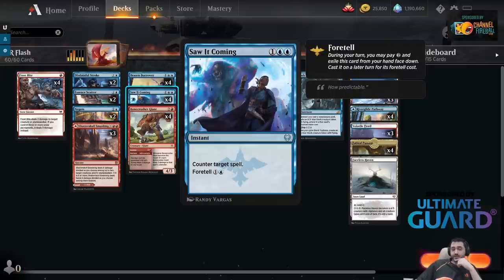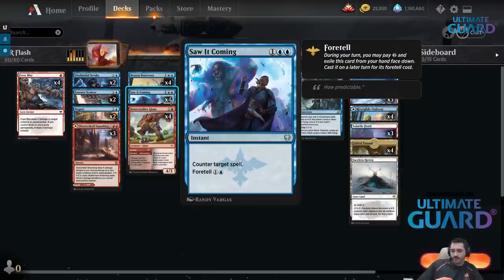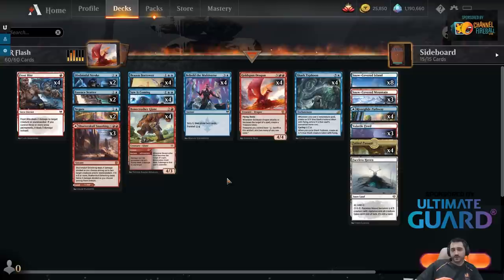It remains to be seen if the Foretell ability is really strong — you can bluff something you don't have, or the other way around. With the counterspell, you pay more if you go that route: you pay 2 to foretell it and then 2 to cast it, so you end up paying 4 mana total. But sometimes you don't have anything to do on turn 2, so it makes it cheaper in the future. I'm mostly just excited about the dragon — that card looks really cool and really, really powerful. I like these kinds of flash decks where you don't have to tap out on your own turn, you're playing everything at instant speed, keeping your opponent guessing.